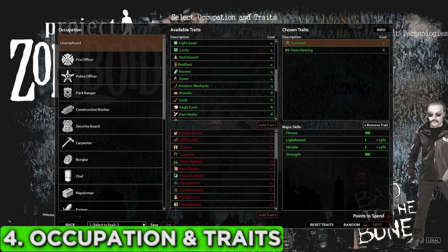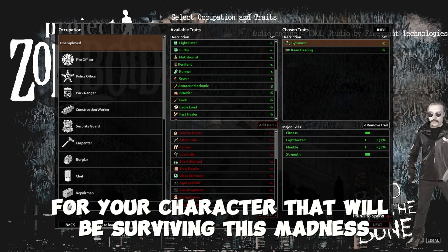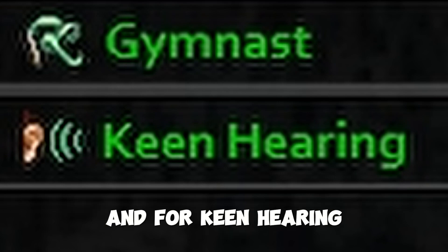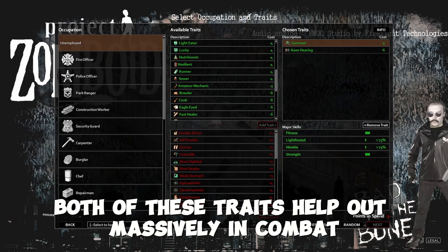Tip number four: after choosing your spawn location, you're going to have to select an occupation and a set of traits for your character that will be surviving this madness. If you're not taking Burglar as an occupation, always take Gymnast as a trait. And for keen hearing, it's just a must-have — always take this in all of your builds. Both of these traits help out massively in combat.